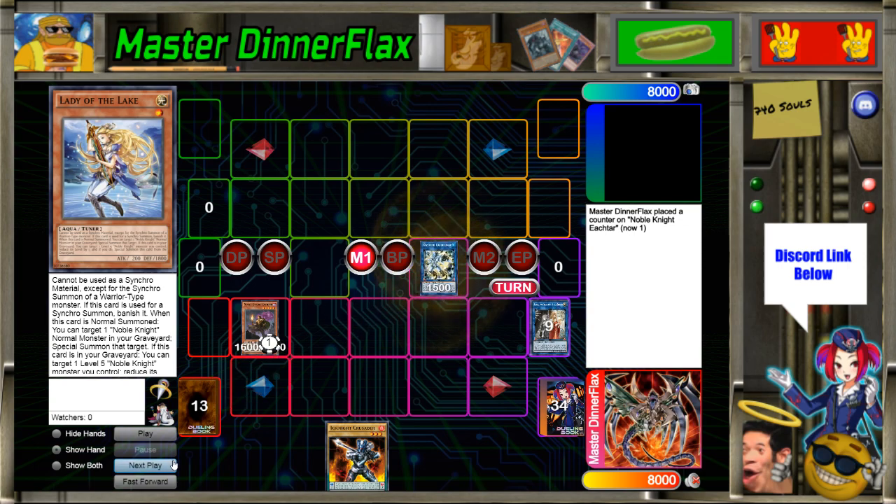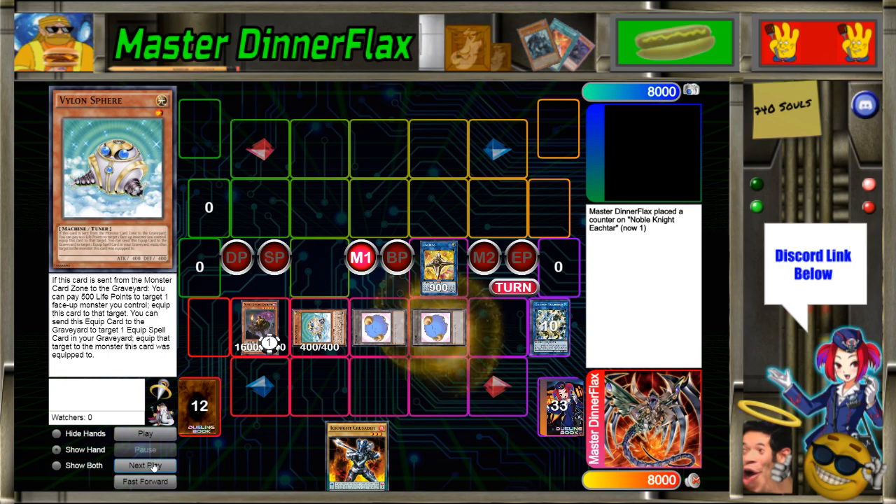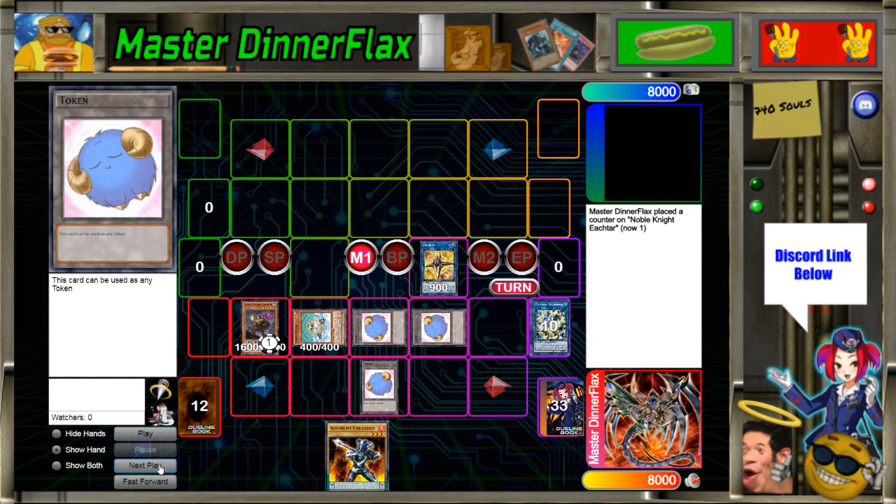So with Isolde and Lady of the Lake that's Needle Fiber. Needle Fiber is going to summon Bylion Sphere, which is pretty normal in these combos. But what we do next deviates from the normal combo — because we still want to link summon, Aroaden is out of the question. Instead we're going to turn Needle Fiber into Link Cross. Link Cross generates two level one tokens, which is excellent, and this token represents the random cards in our hand because we're going to get a Formula draw.